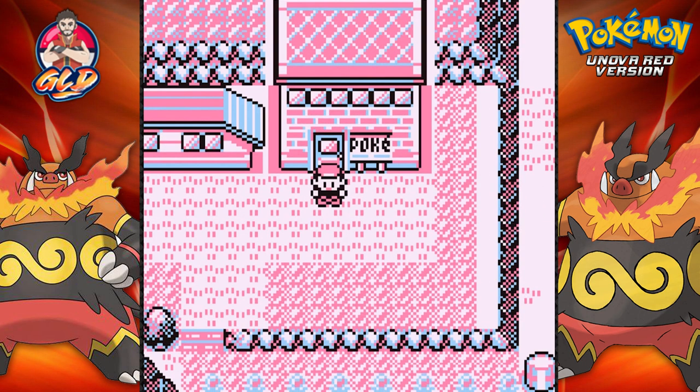What's up guys, it's me your host Draven, and welcome to another episode of our Pokémon Red walkthrough. In our last episode we rushed through a lot of things and found out that there are more legendary Pokémon we need to capture — that is Zekrom, Reshiram, and Kyurem. Yes, I remembered his name.